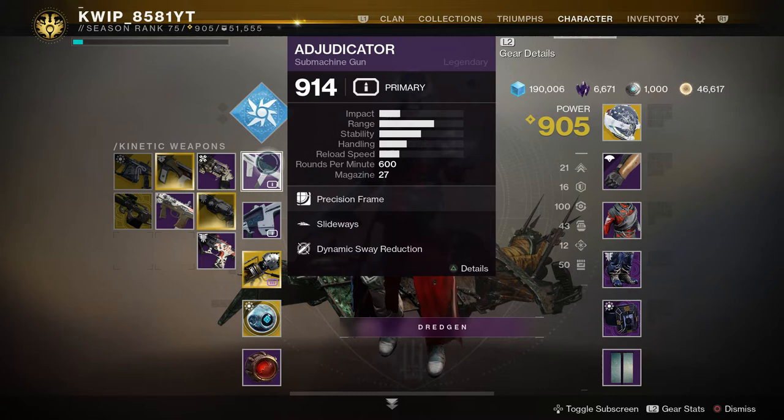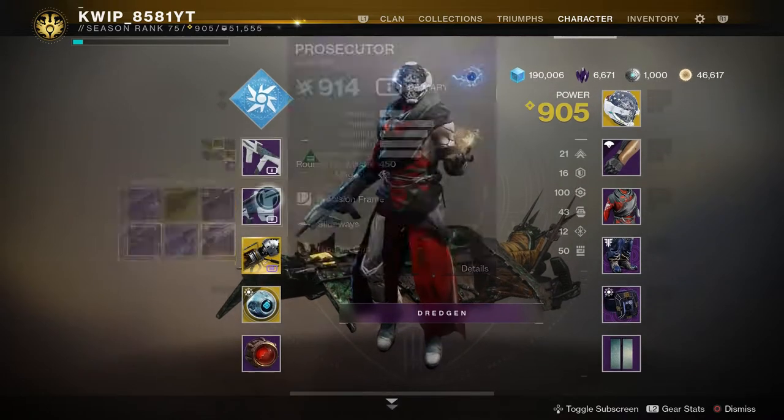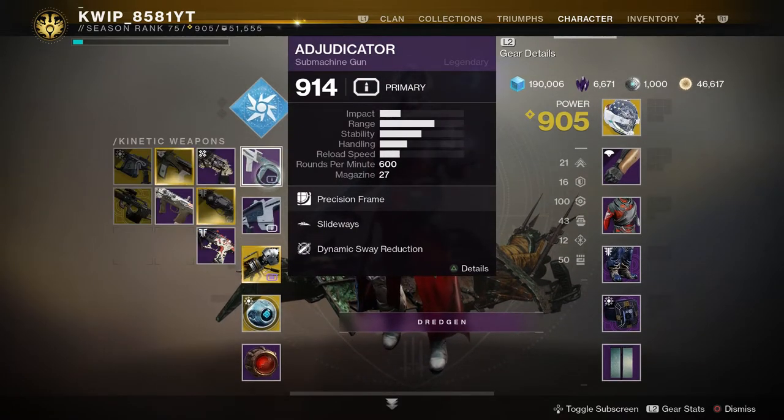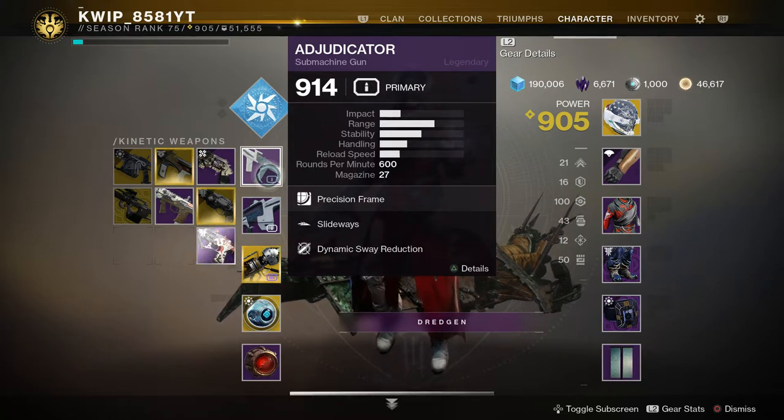First off there are some Trials weapons. There's the Adjudicator, a 600 RPM submachine gun that was incredible back in its day, as well as the Prosecutor, which is a 450 RPM auto rifle. Each of these has Slideways on them, which is really nice — getting a bump to stability after sliding for a couple seconds. It makes these weapons super stable and really comfortable to use, and they're just really beautiful guns. This combination was spectacular; the mid to close range was really good, killing with very controllable weapons.